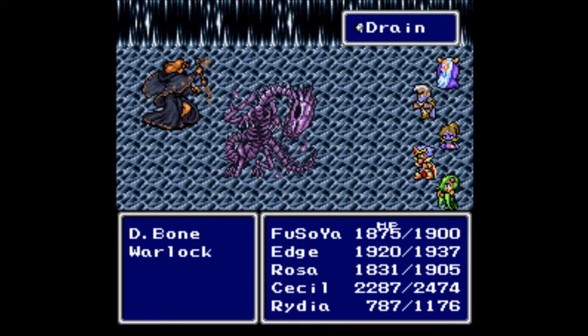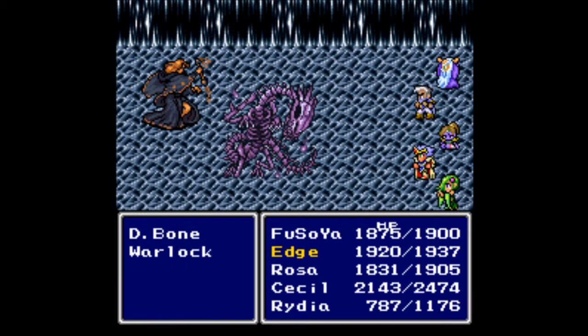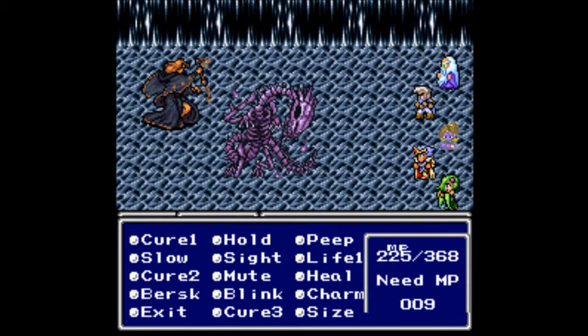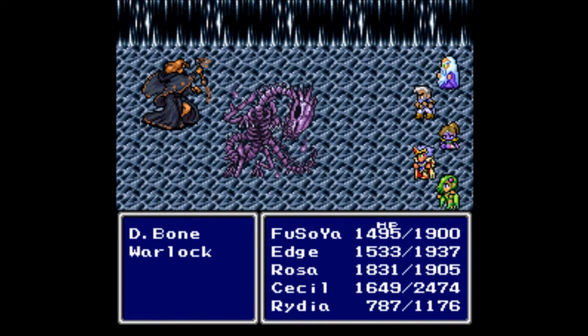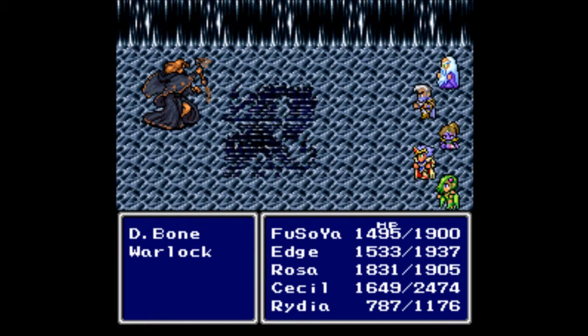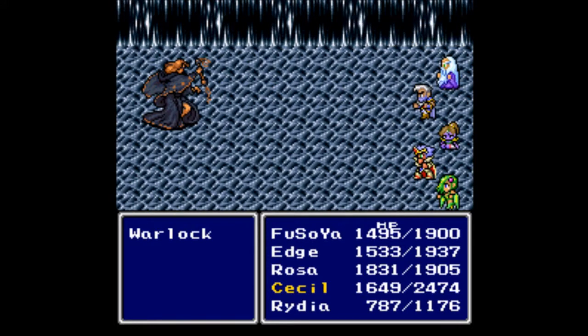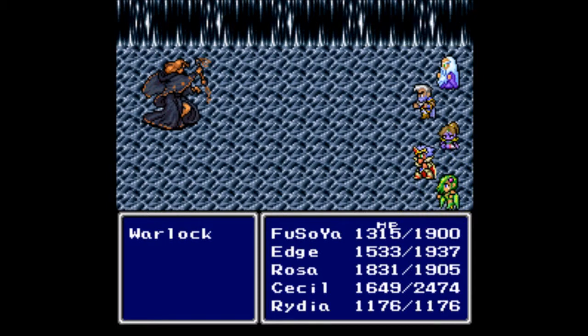These things are hitting hard. Screw your Drain — just regular attacks. Okay, it's a piggy. I said I don't want to use all of FuSoYa's magic if I don't have to. Down goes the Bone Dragon. Lightning 2 — used it on the wrong guy though. He is back to full now, so we can focus on the Warlock.